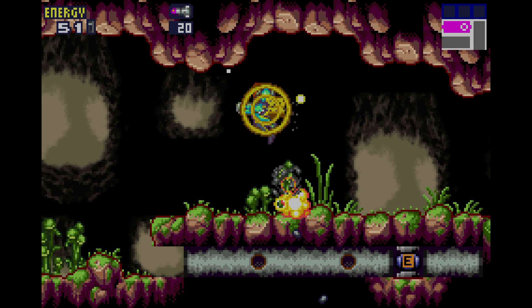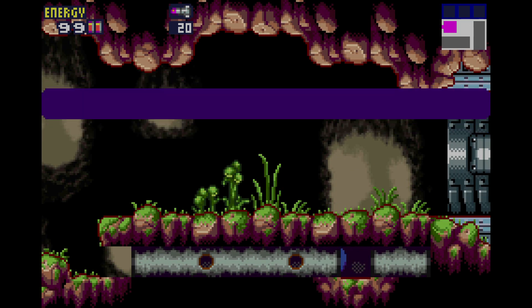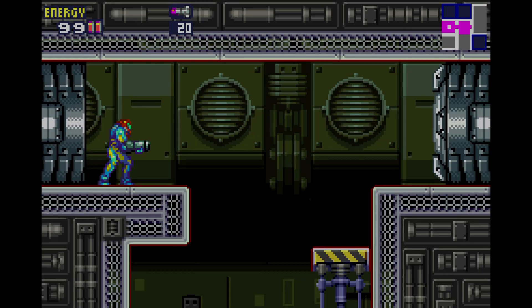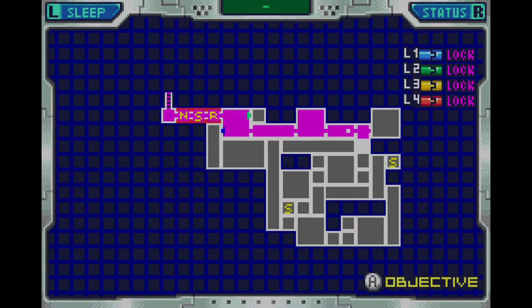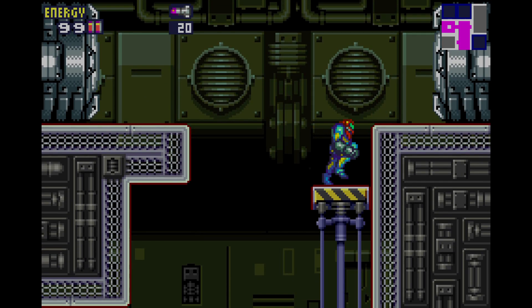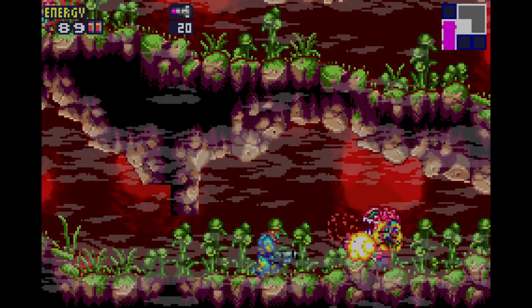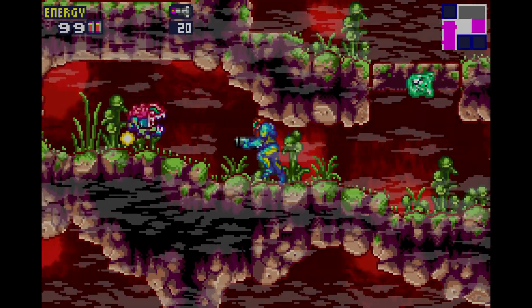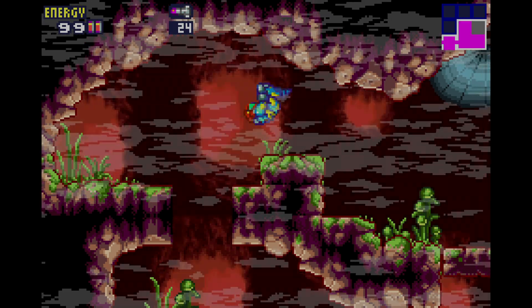Those guys do way too much damage, honestly. But the good thing is we get it all back with that energy tank. If you guys didn't see my top 10 Metroid items, which I think I did a long time ago — number one, I think, was energy tank, or I think it was number two. It not only gives you 99 more energy, it also restores your health fully, which is very useful.